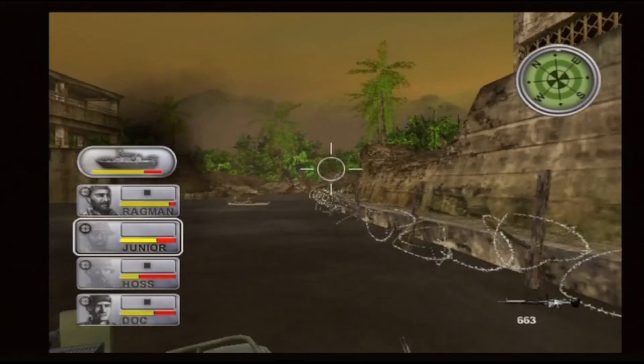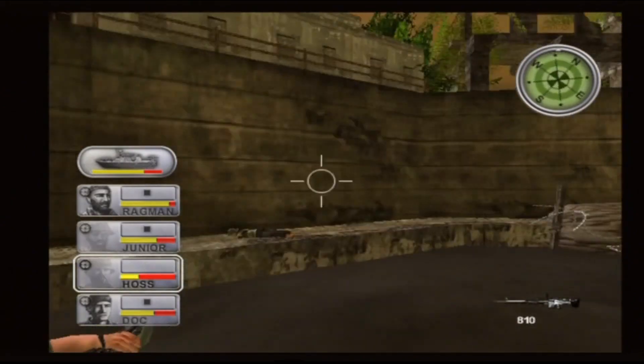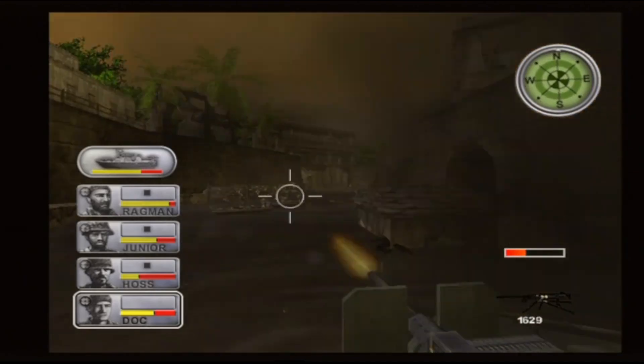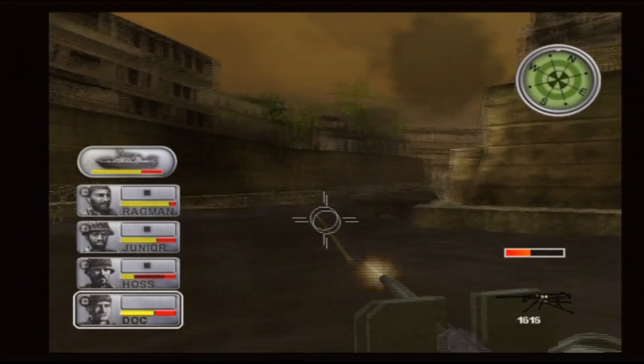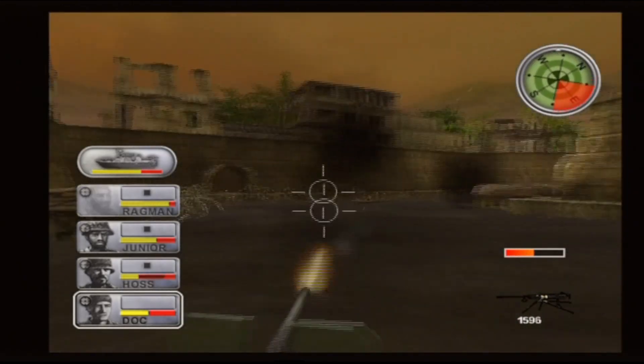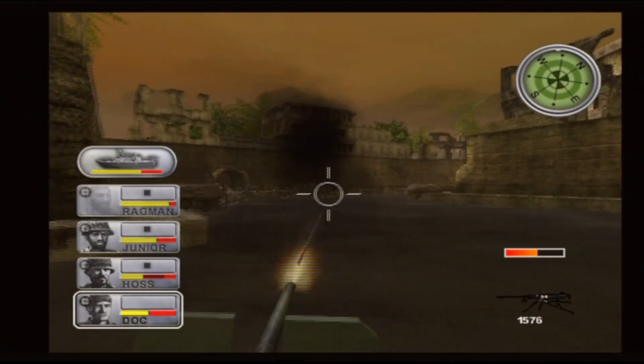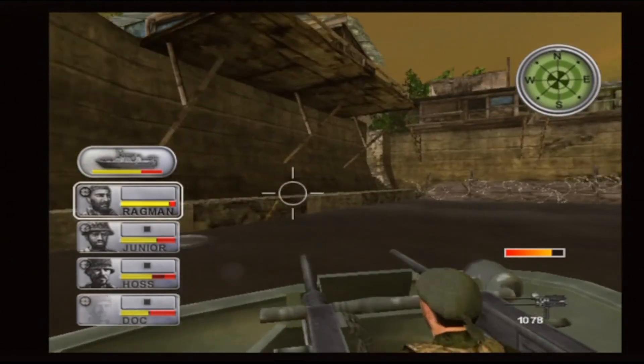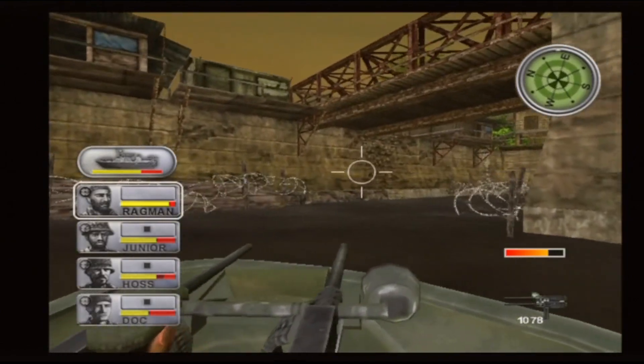It's an on-rails shooter on a boat with machine guns. You can switch between each of your teammates and fire — they'll fire on their own, but you might need to shoot something specific like mines in the water or a tank. So you've got to switch between them and make sure no one dies because the boat can blow up and your guys can die, although they do seem like they can get healed when they go down.